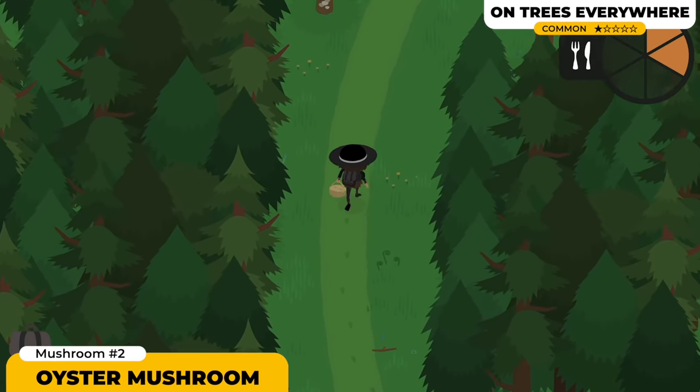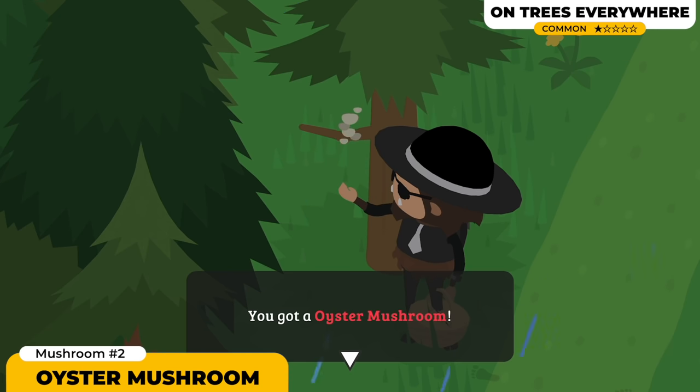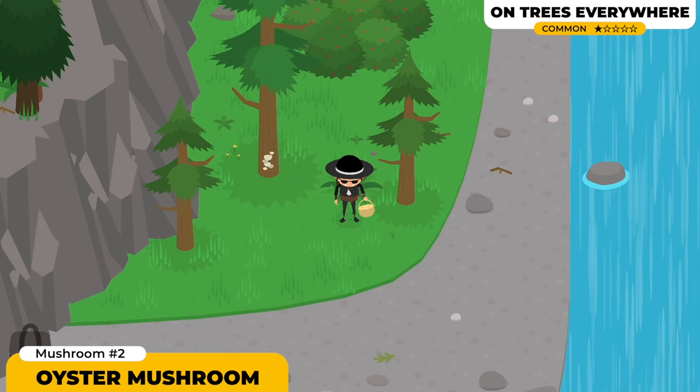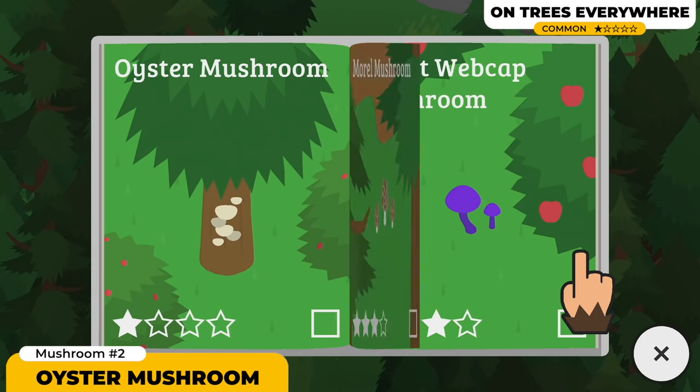Next up we got the Oyster Mushroom. This is a mushroom that's only gonna spawn onto the trees. It's gonna be pretty easy to spot because of its really white color — it's gonna have a lot of contrast against the trees. Similar to the previous one, this one's gonna be around everywhere, including the campground. Just keep on roaming around and you are gonna spot it on the trees eventually.